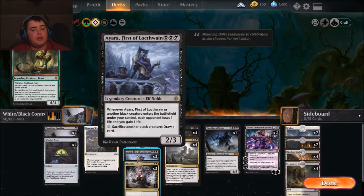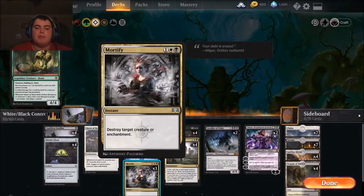Ayara is herself a card draw engine on a 2/3 body. Mortify destroys target creature or enchantment — there have been a lot of enchantments recently, Dance of the Manse has made things pretty harsh, and there are a couple other enchantments I've seen coming back. I really felt like Mortify needed to be in this deck, mostly for the enchantments. We have creature kills already — multiple creature kills — but we needed an enchantment kill.